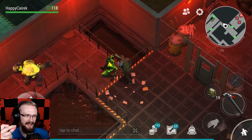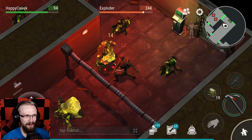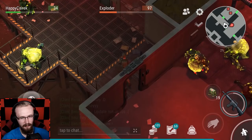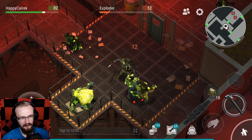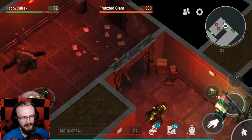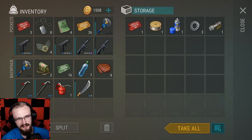My armor is about to break, so I'll go back to the first floor to exchange it. I'm back with fresh armor and already fighting this Exploder. I found the best way to kill these Explorers — I punch the Exploder down to low health, then switch to M16 and finish him off, and you pick up his loot. I love my M16s, I love my pipes, and everything is sweet.